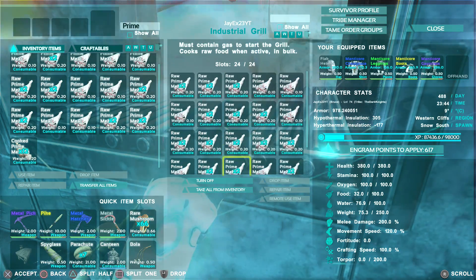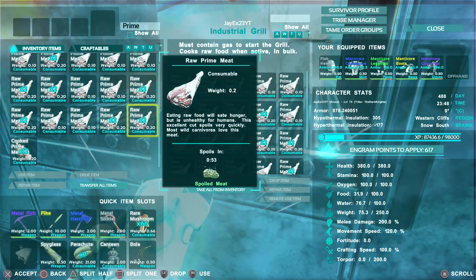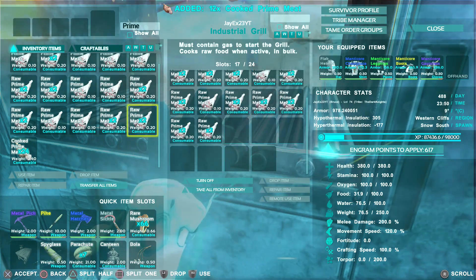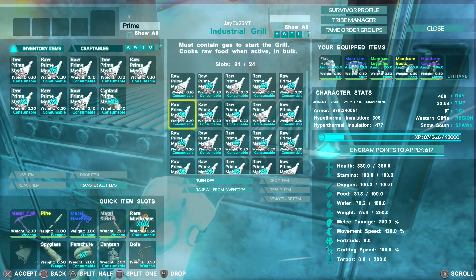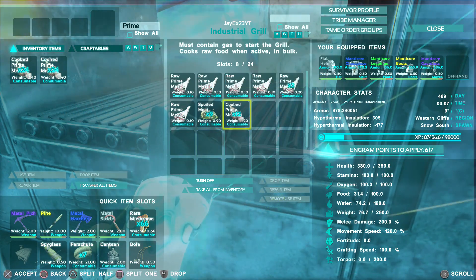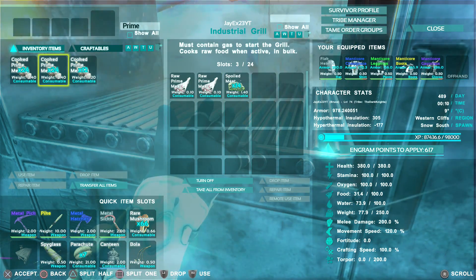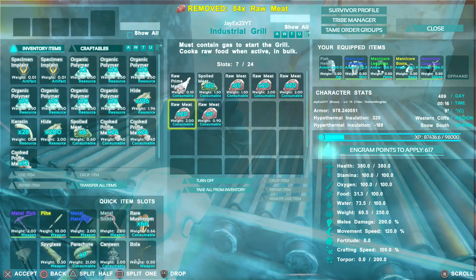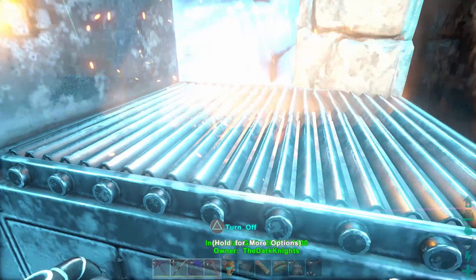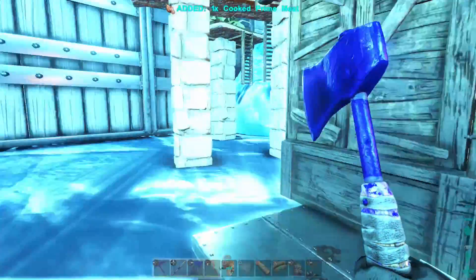With prime meat you've got to be on the ball since it spoils quickly. We've managed to grab 12 cooked so far — we need four stacks of 12. A lot of it is going off quickly so I'll keep transferring it out as it's ready. What do you know — we managed to get plenty! Quite a lot went to spoiled but we've got more than 48; we've got 50. Let's put some normal meat in there too and let that cook away.